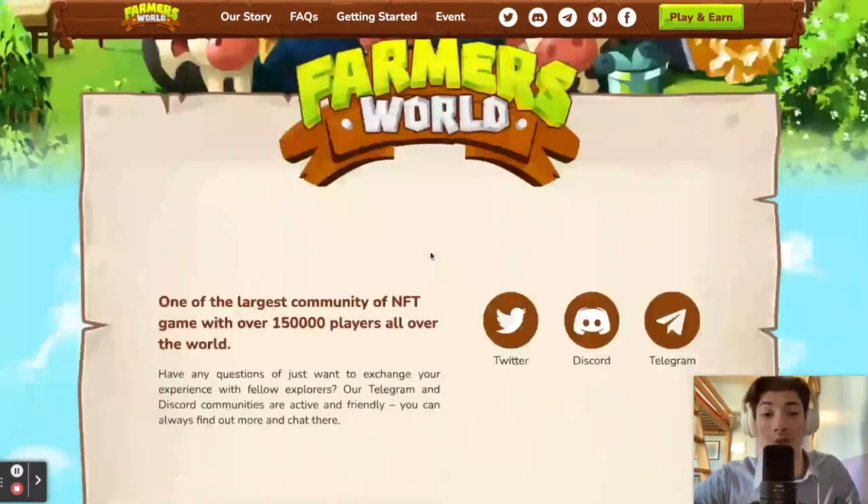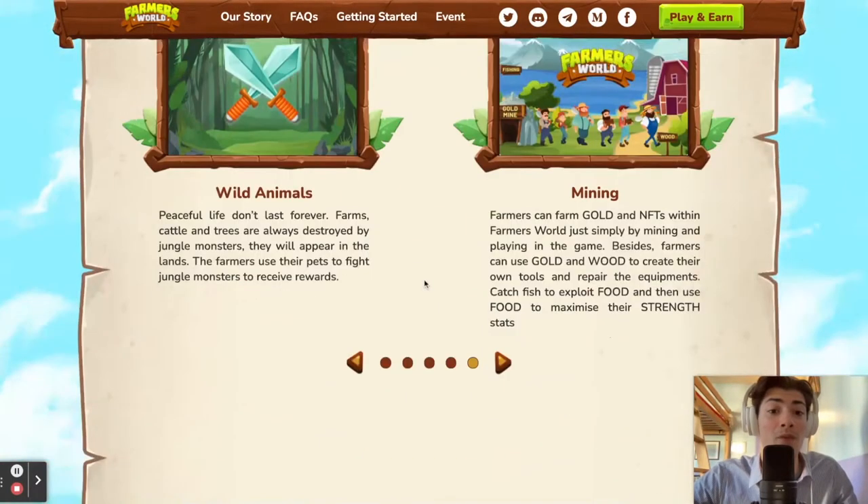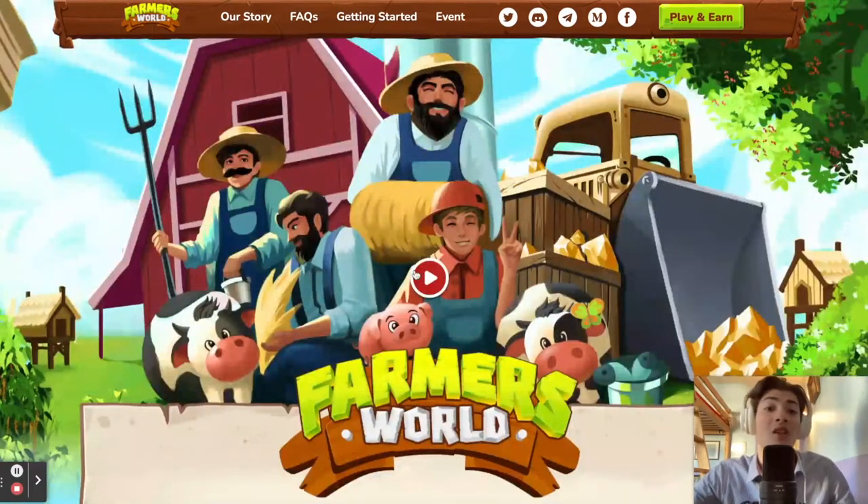The idea of Farmer's World is pretty simple — you're basically going to be buying pieces of land, buying farms, and using them to grow your empire. You get your piece of land, and from it you're going to be able to get tokens out of it. You buy NFTs at first, and once you've bought them you'll be able to scale up, flip your NFTs, flip your tokens, buy more stuff, buy bigger stuff, and grow everything you own inside the game.